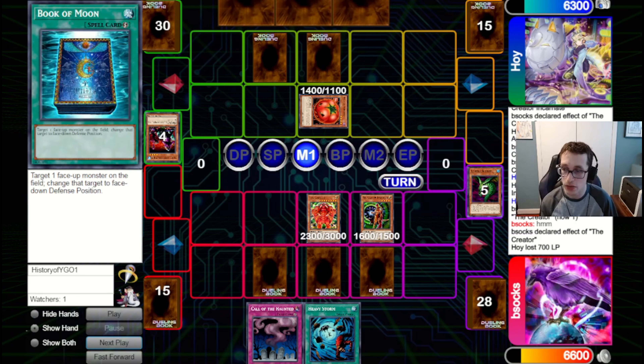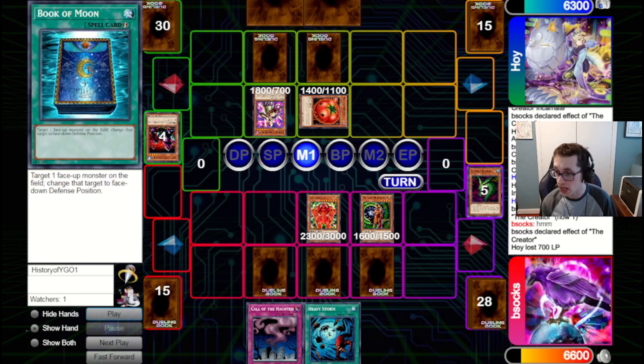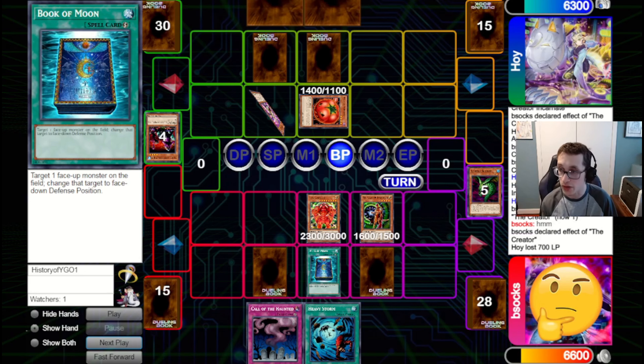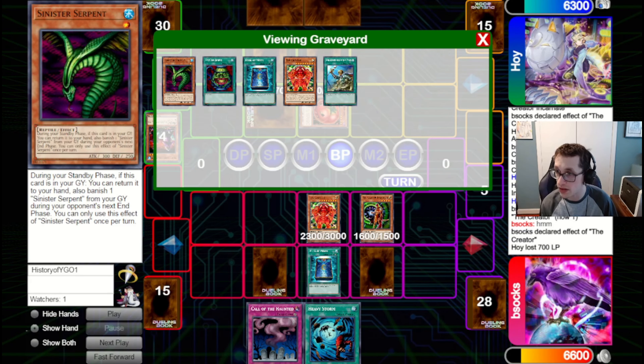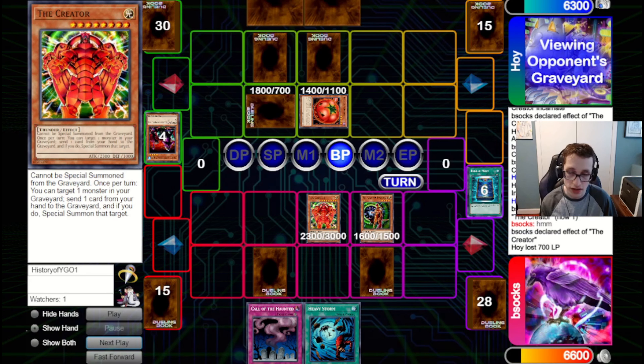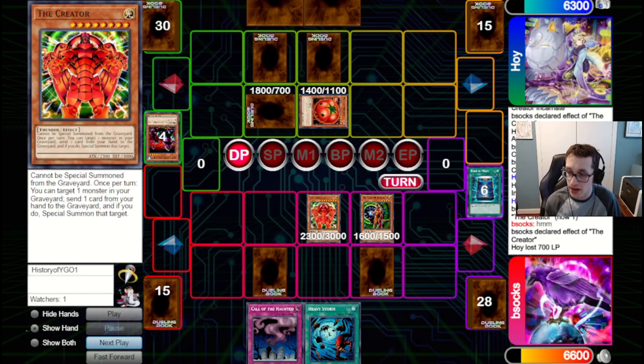We also have Book in case they had Saku or something. They bring out a Kaiku and attack in to the Creator Incarnate. We choose to Book of Moon down the Kaiku, because we really don't want to lose this Serpent — just getting the continual cards back is very, very good. Maybe that was a bit of a mistake — maybe I could have lost the Serpent and been fine — but I do think it's just better to set it down now.